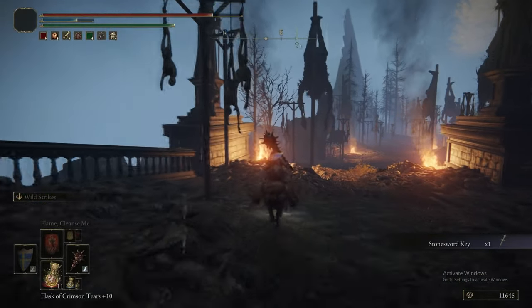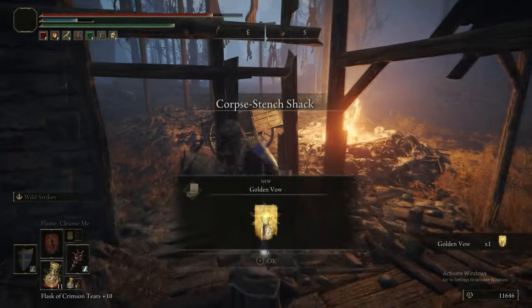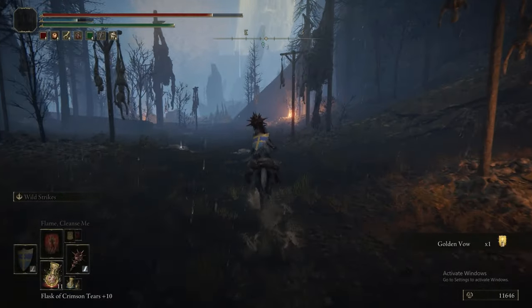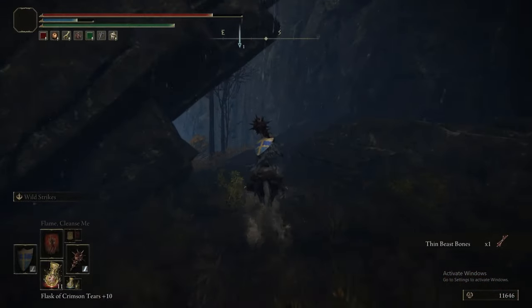Got the Sacred Butchering Knife there. Funnily enough, not actually sacred. Picking up a Stone Sword Key and Golden Vow — the incantation from the hut that Anastasia spawns in. The Sacred Butchering Knife isn't actually a sacred weapon; it's something to do with the way it's programmed. It says it has a sacred infusion even though it doesn't.